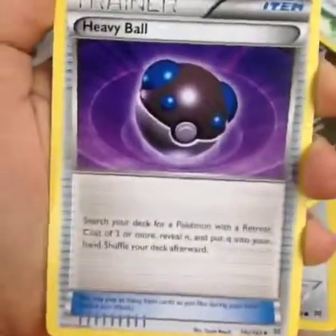Our sixth is a Floatstone. Our seventh — I saw something shiny in the background. Our seventh is a Fracture. The eighth, or I think I lost count, is a Heavy Ball.